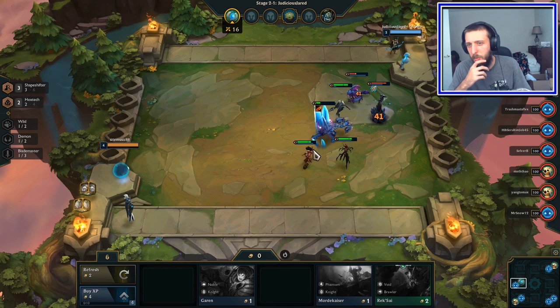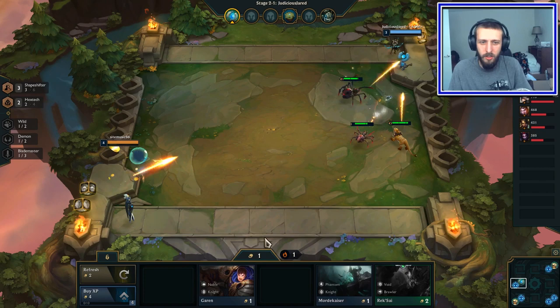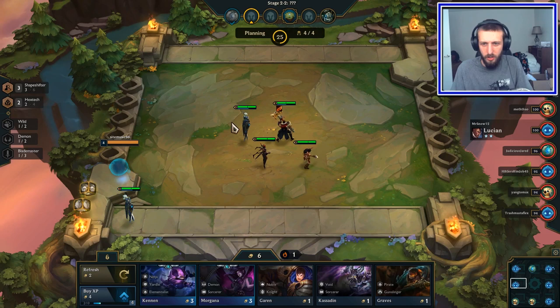I really don't like that item on Jace — that's the problem. Jace doesn't need that item; she should have that item. So I might sell off Jace and rebuy him because I do want to go Hextech. Let's see if we can find another Jace.